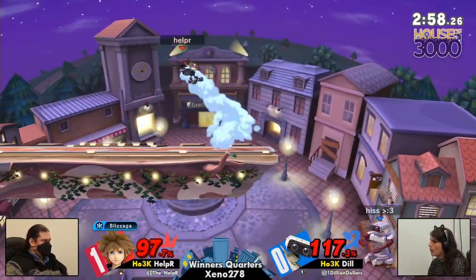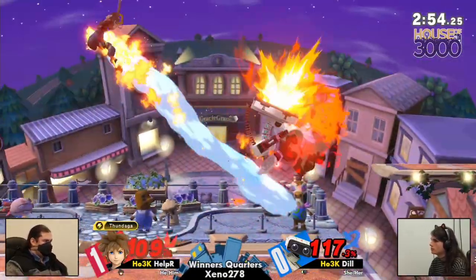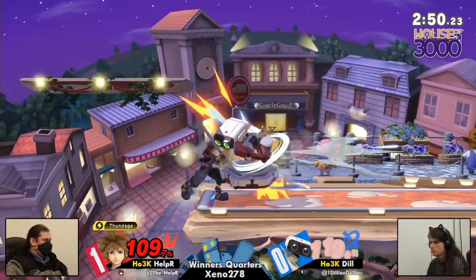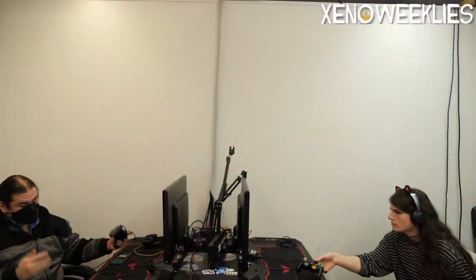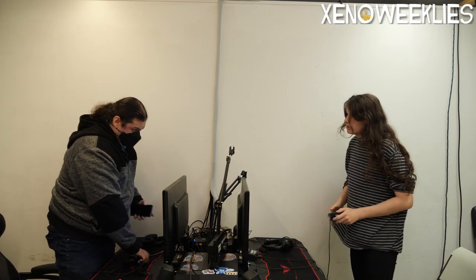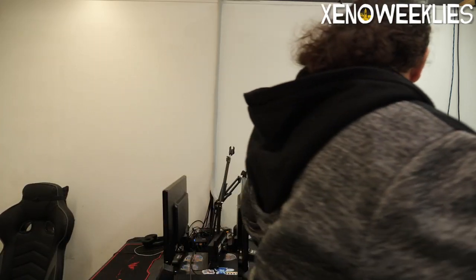That up-smash would have been brutal. Look at that back air — such a good sword move. Nice Nair, though. Tried to go for the back air there again but got punished for it, unfortunately. Good awareness from Helper. This could kill with rage — it's like that Mario back throw. Helper taking it 2-0 over Dill. Very, very close game, too. Good stuff from Helper.